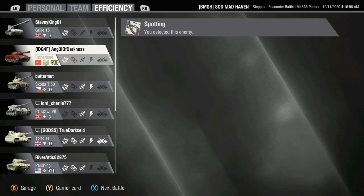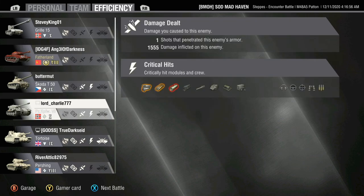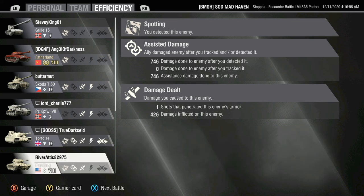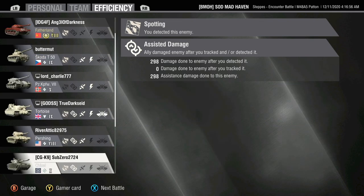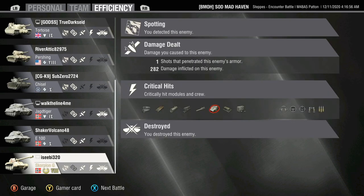Grill 15 spotted, Fatherland spotted, Sudoka — we did 1,000 damage to him. Panzer 7 — 1,550. Looking good, performed really well. Most of the team also did really well. We held that flank as long as we could, we took down a couple of tanks, and it basically gave us the win.